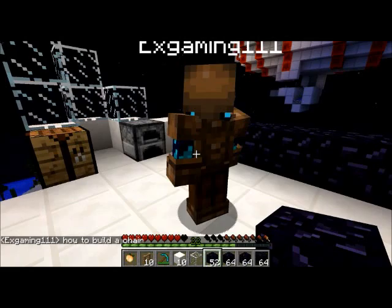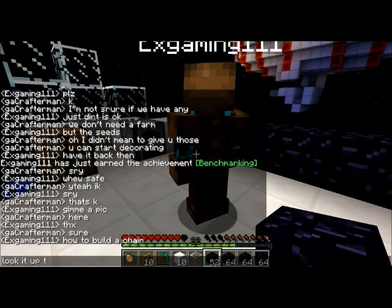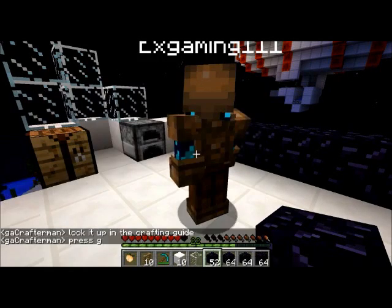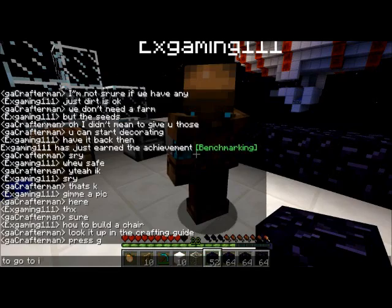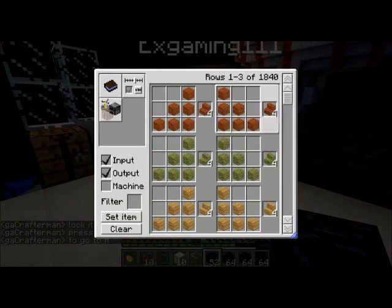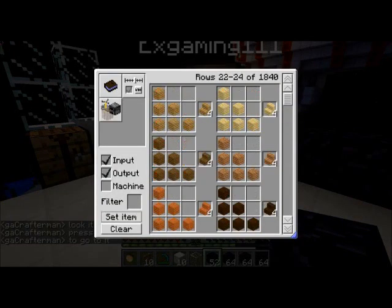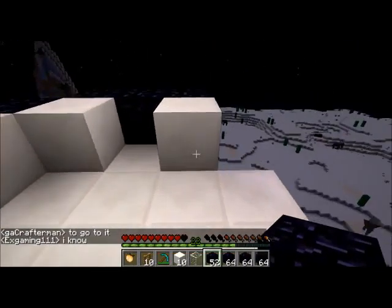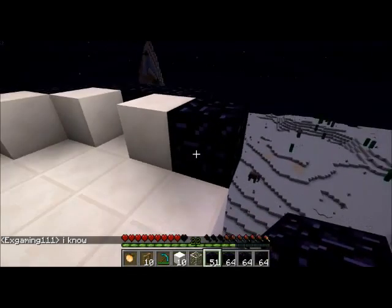How do you build a chair? Look it up in the crafting guide — press G to go to it. Because I have this really cool mod called the crafting guide; you press G and you can research any item and exactly how to craft it. He says he knows. If you know, then why do you ask me? Whatever.